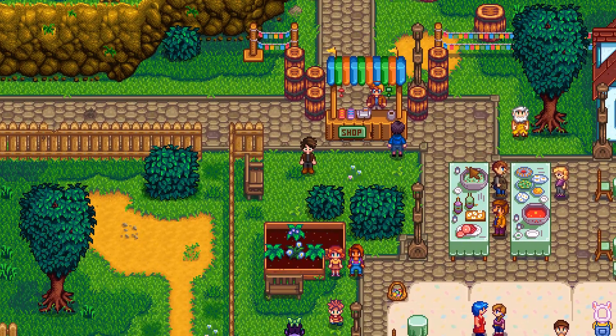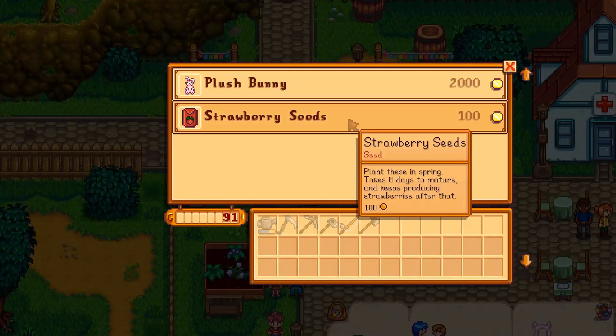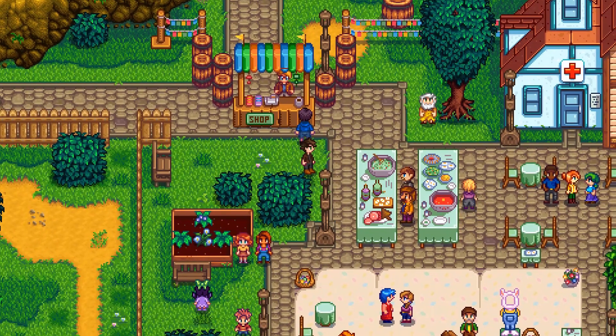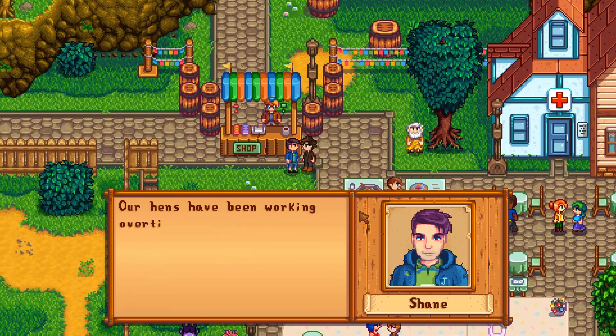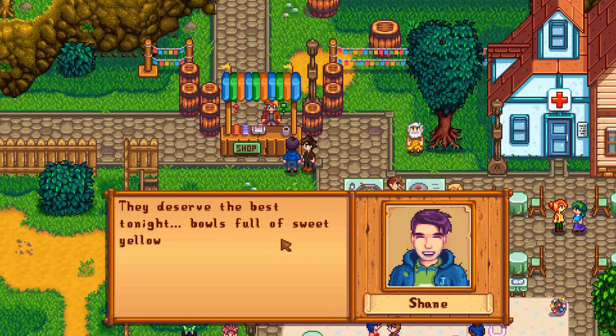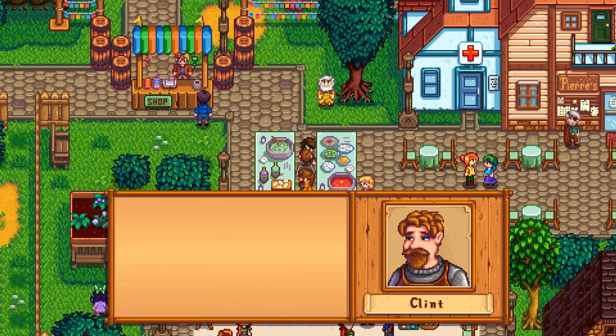Here we are. Such cute music. There's a shop here where you can buy strawberry seeds and a plush bunny. That's super cute. I wish I could get the strawberry seeds, but unfortunately I can't. Hey Shane, what's up? Our hands have been working overtime to prepare for this festival. They deserve the best tonight — bowls full of sweet yellow corn. That's nice of you. Clint, yo, my man, what's up? Is there any more food?